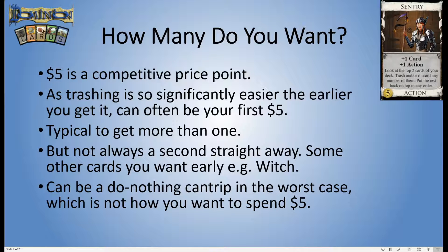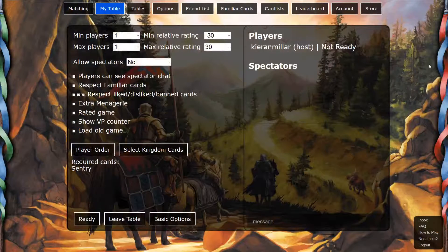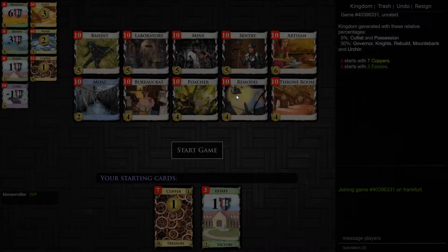As I said in the Laboratory video, when I get to the stage where the worst thing I could find about these cards is the opportunity cost, that's usually a sign that I've sort of run out of things to say and that the card is really good. Sentry — yeah, it's a very good card. You usually want one as soon as you can. It's just really overall very powerful. So let's move over to the client and generate some base-only kingdoms that have Sentry in it and see how good this card is for us.